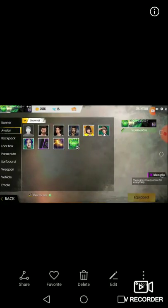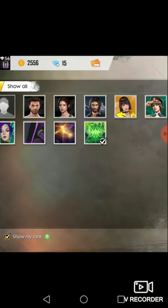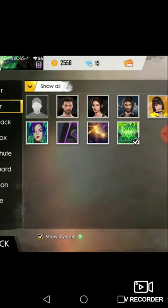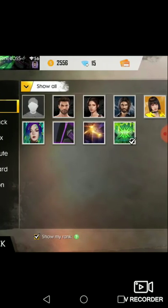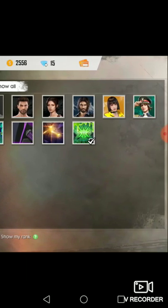Here is the avatar. This is the default, then Adam, then the girl, then Andrew. I don't know what this one is, then Pamela, then Moco, then the weapon, then like a star, and then the Venom I think.